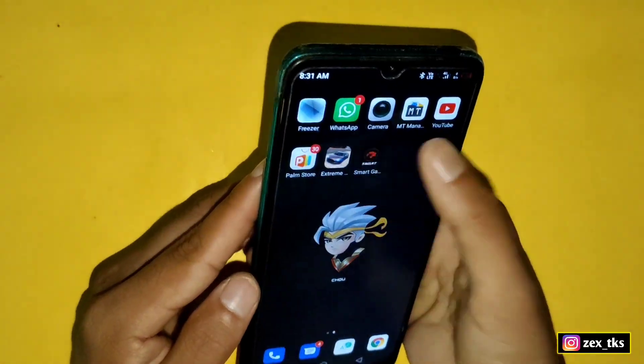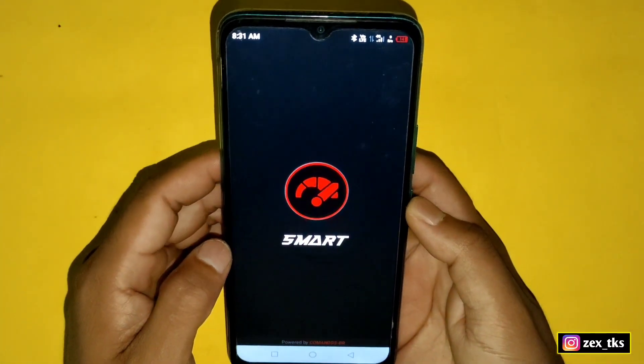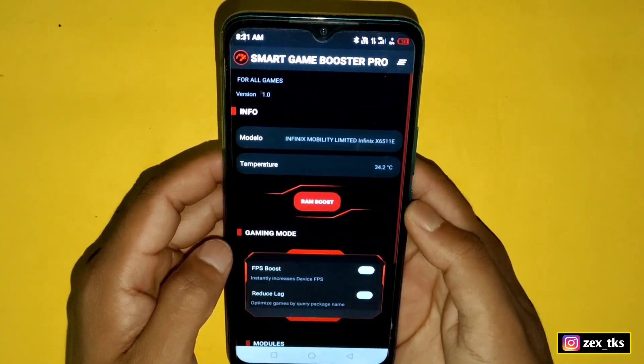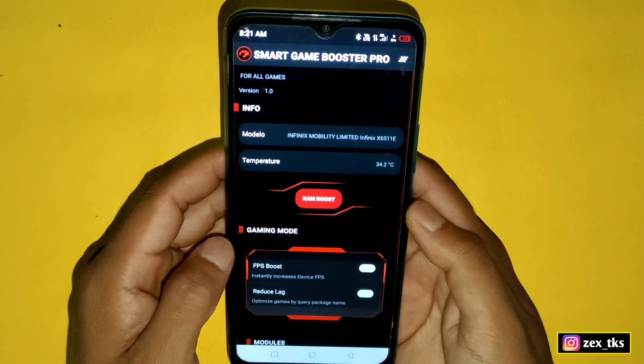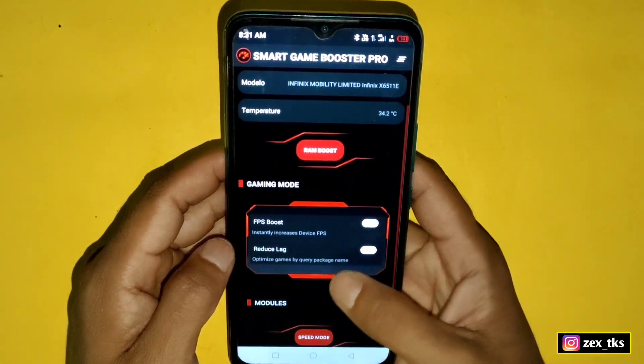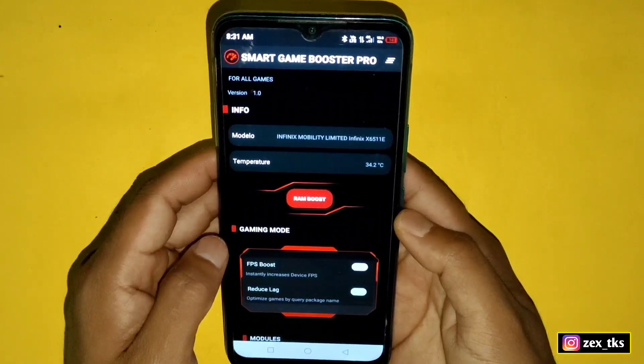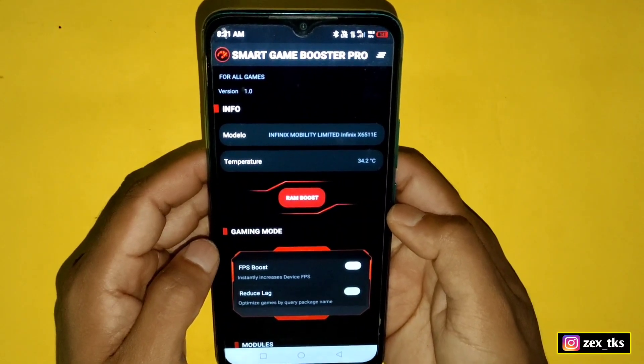First of all, download and install the app. After installing, open the app. The credit of this game booster goes to Commandos, who made this amazing game booster for our devices. This is the interface of the game booster — here you can see the Rambo tweak.